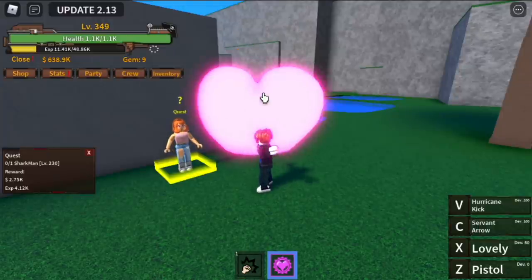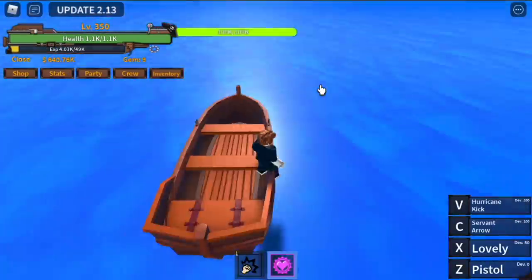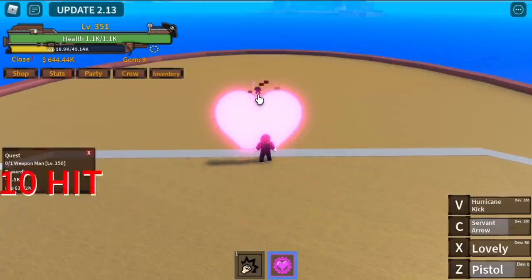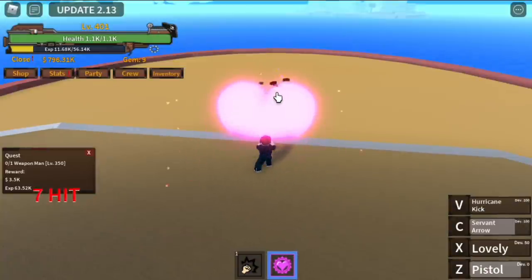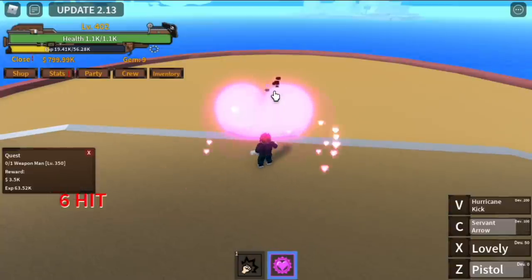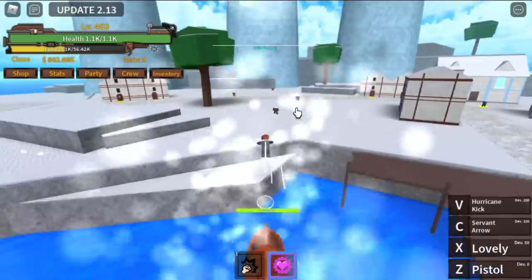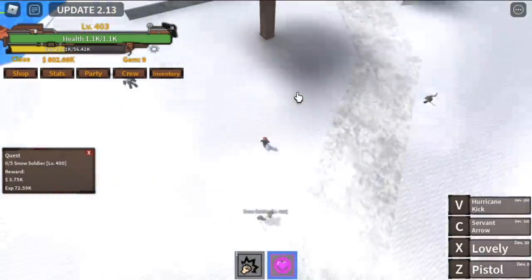The goal here is to level up until you reach level 350. We're gonna skip some quests. We're heading towards a ship. In this ship, we skip two quests — the Blackleg and the other one. We're gonna focus on defeating the Weapon Man. Always start with your C skill, then follow up with the pistol or the Lovely. Do this until you reach level 400, and after that we move on to our next island, the Snow Island.